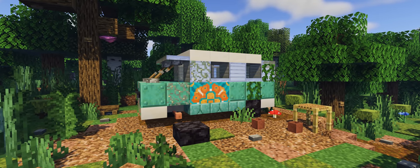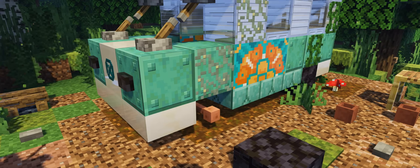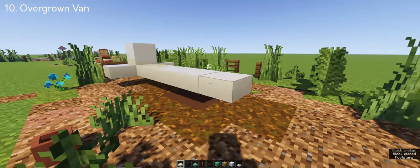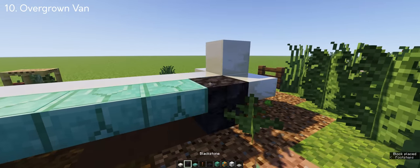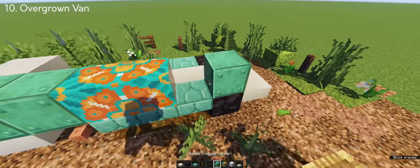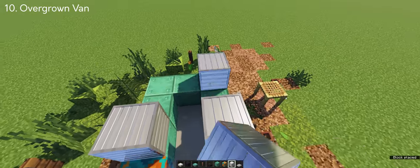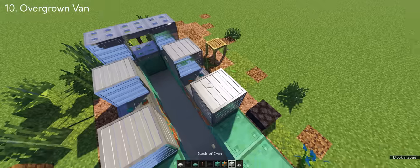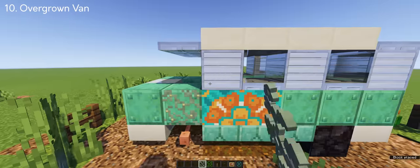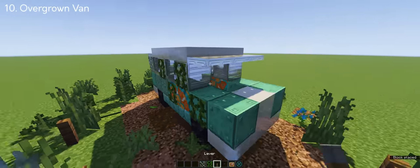I want to include this overgrown van design I made a few months ago — there's something about it that makes it feel natural whenever I see it, and I'm guessing it's because of its overgrown look. I took inspiration from Volkswagen Vans called the Transporter, and it was the classic design that I fell in love with. For the van's framework, I used oxidized copper as the colors are spot on, a touch of orange glazed terracotta for the design, then an iron block, iron trapdoor, and quartz slab for the roof. For the finishing touches, I added glow lichens and vines to the side of the van to capture that overgrown look, and added the front decorations using levers and a blackstone button.